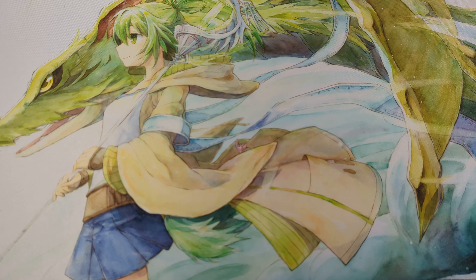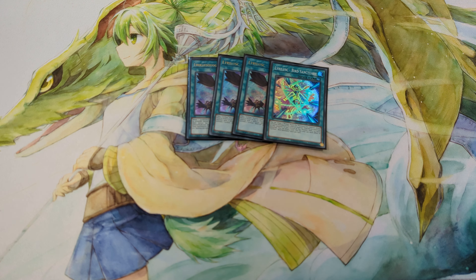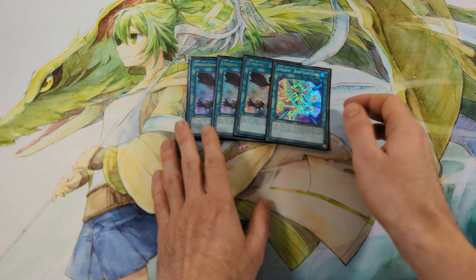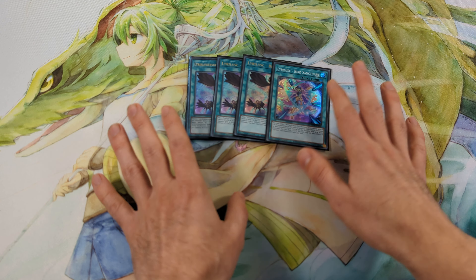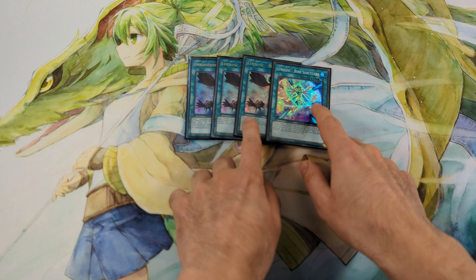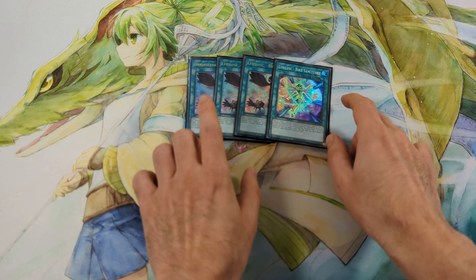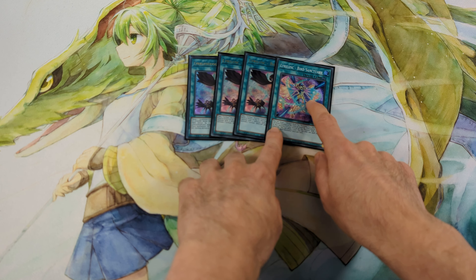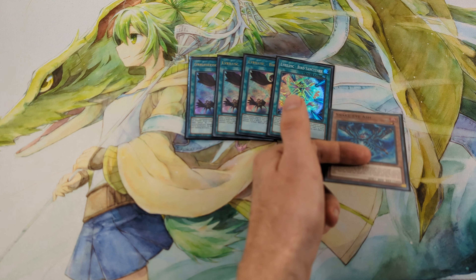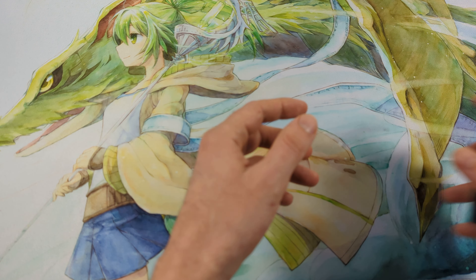For the Lyrilusc Spells, I play 3 Birth Call and also 1 Birth Century. This card evens out when I activate it at first because I draw it essentially. But it stays on the field, so I can use it for the Snake Eye cards — send it to Grave to special summon Snake Eye from deck.